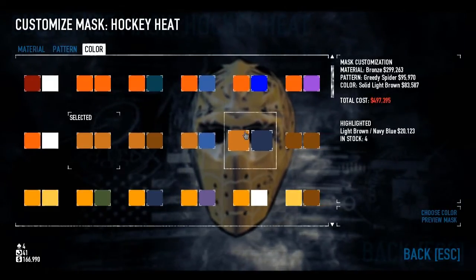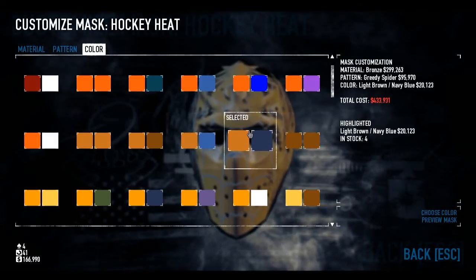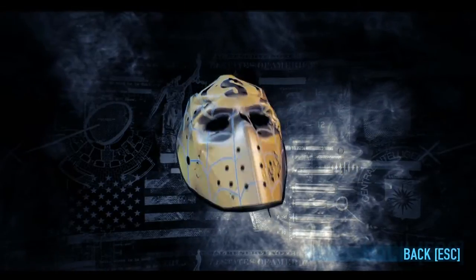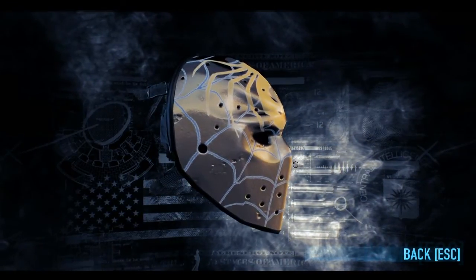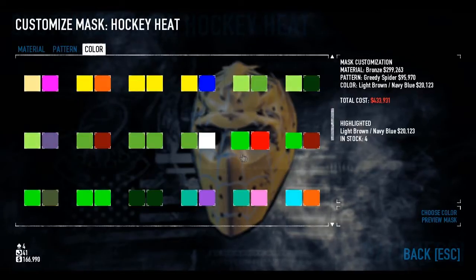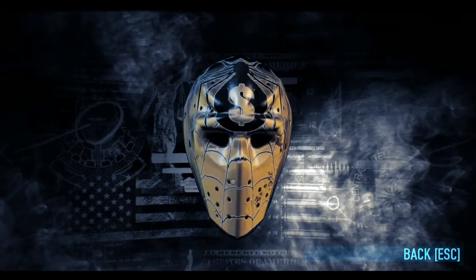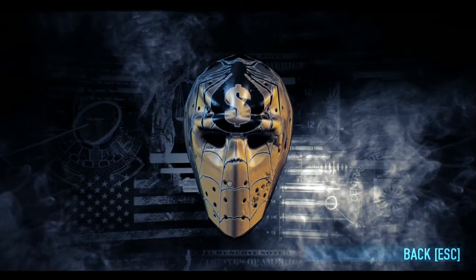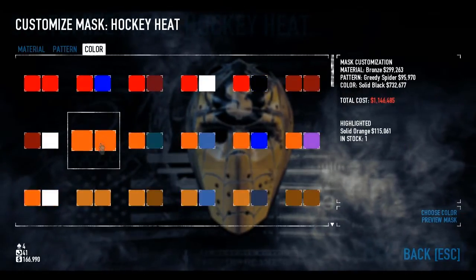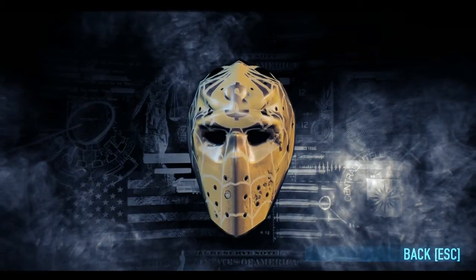Let's have a look at the other options. If you want to keep to that light brown Greedy Spider, you can choose light brown navy blue — just to get a little more evidence of the web there — which I think is probably my personal favorite. Or looking down here, as always, the black designs are often quite popular, and if you want a little more sinister mask, black is of course an option.